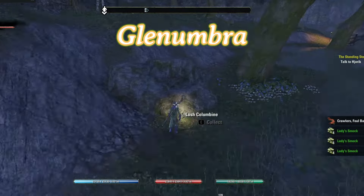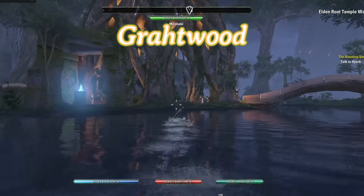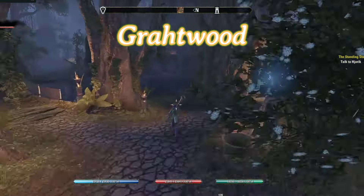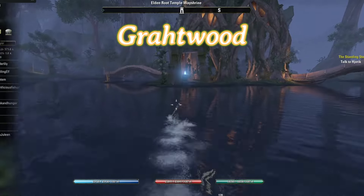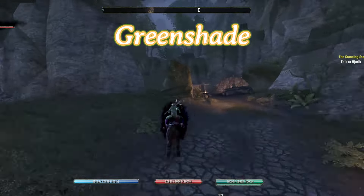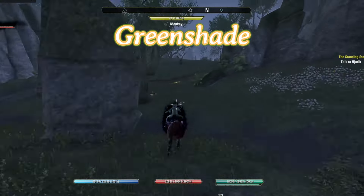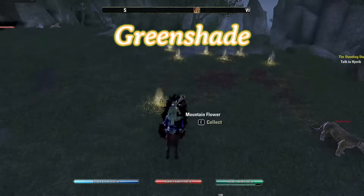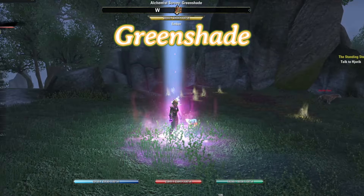Next on the list we have Glenumbra. This Glenumbra location, just north of this wayshrine, I want to run south, past the wayshrine, past the island, and go almost all the way to the waterfall to cause it to reset. The next zone is Greenshade. For the Greenshade alchemy location, I tend to run north of where the survey is, almost all the way up to the dolmen, loop around this tree right beside the dolmen, and then come back to reset this alchemy survey.